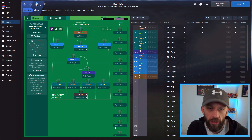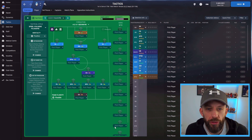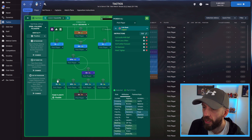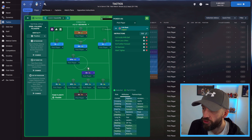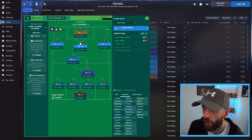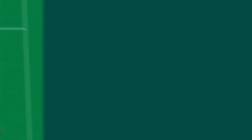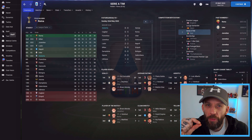We'll load his tactic in — it's an alternative version of 4231 with a half-back at the back. For those interested I'll slowly go across the player instructions on screen. It's an interesting one: we've got a roaming playmaker, two inverted wings on attack, and a target forward, which I absolutely love. Let's see how it does.